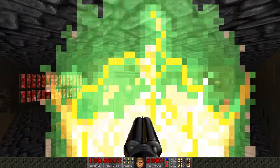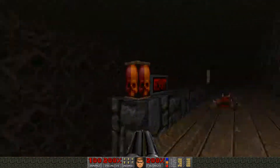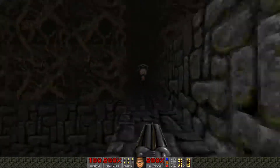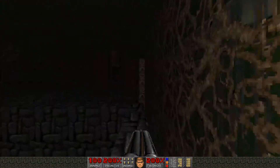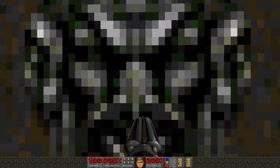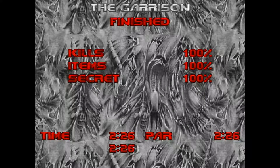The way out is this teleporter, which takes us back this way - so we need to walk this walkway, the catwalk, one last time. Quicker was not a good idea there, but we made it. The Garrison is finished - we've got all our kills, all the items, and all the secrets. Next up is the seventh level of the Master Levels of Doom 2, that's going to be Titan Manor at six o'clock tomorrow, so I hope you join me then. Thanks for watching.